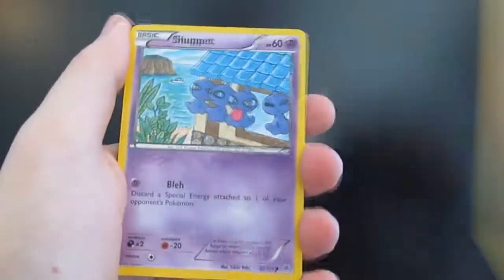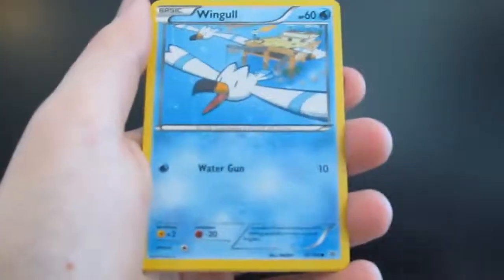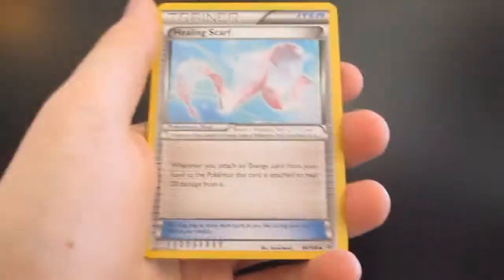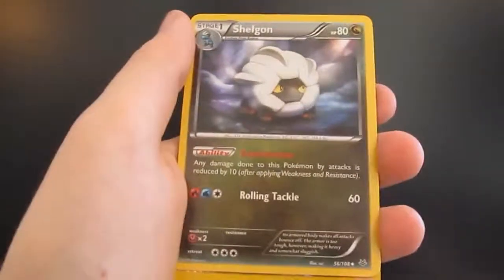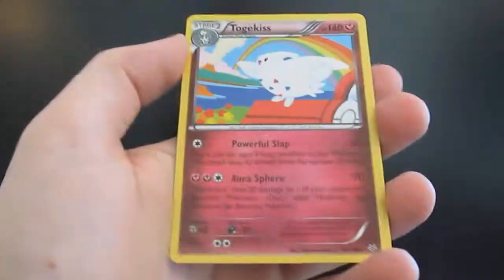There's a Togepi, a Shuppet, a Spearow, a Wingull, a Binacle, an Exeggutor, a Healing Scarf, a Bagon. The first holo is a Hawlucha, and our rare is a Togetic.